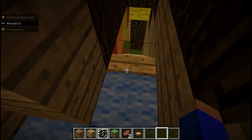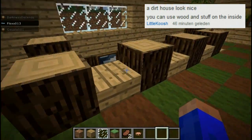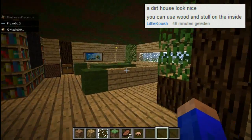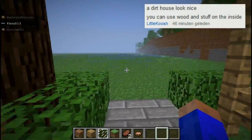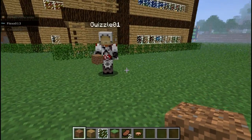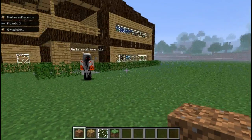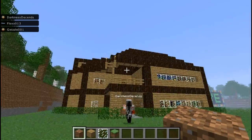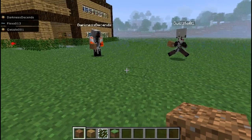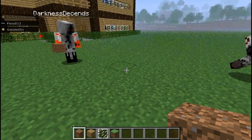That's about our house — we finished it, it's pretty simple. We got a comment on the last video by Little Koosh, and he said: build a dirt house that looks nice — you are allowed to use wood inside. So that is our challenge for this time. We're gonna make a house of dirt. We're gonna make the outside completely of dirt. We can use grass on the roof, but not on the walls — it'll look weird and it will eventually disappear.